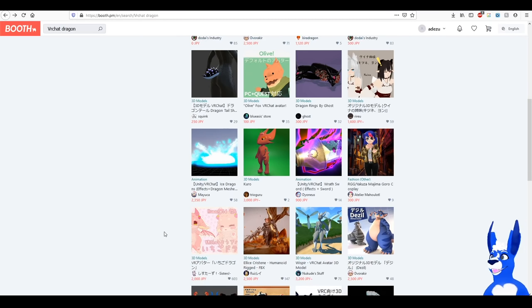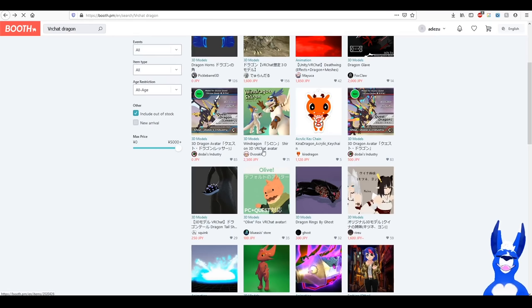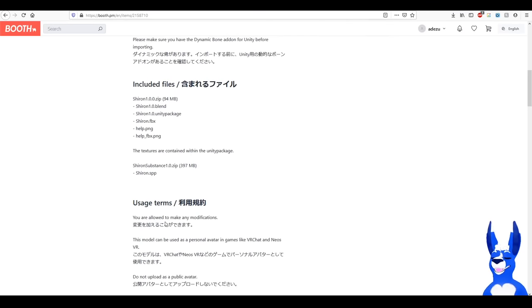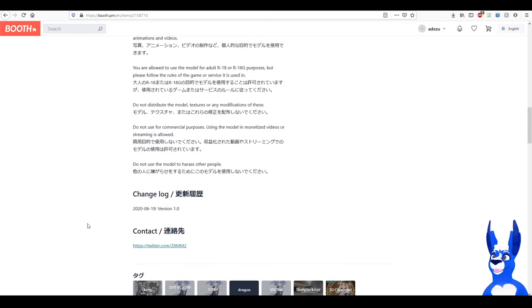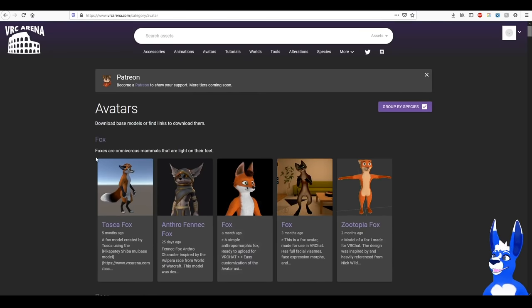Before you download your avatar, you want to check whether it's an Avatar 2.0 or Avatar 3.0, because that's going to become important in a moment. Generally, if it's 3.0 they'll make a big note of it because it is a selling point, so if it's not mentioned, it's probably a 2.0. Another way to tell: check when it was released or last changed — Avatar 3.0 was released on the 18th of September, so if it was made before that, it's a 2.0.